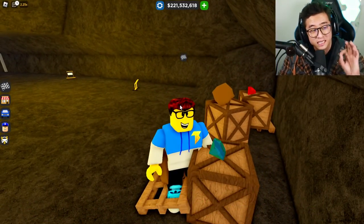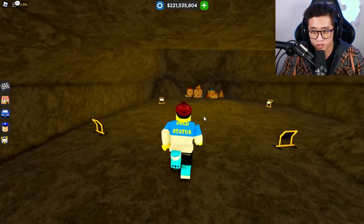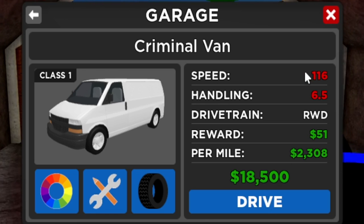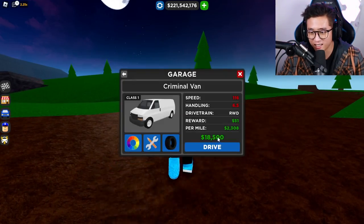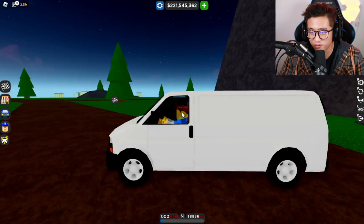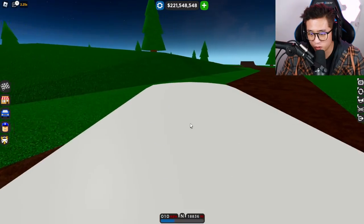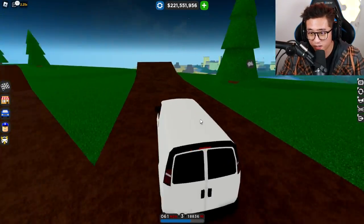If you don't remember, the criminal van is the one that was literally stealing all the jewels and money, with stuff falling out. It seems like the criminal van is now added to the collection. You can see it goes 116 miles per hour, the handling is 6.5, and it's rear-wheel drive. Let's get this van out. It's just a regular van — I'm wondering if you can sit in the back. No, you can only sit in the front, which is unfortunate — hopefully they'll fix that.